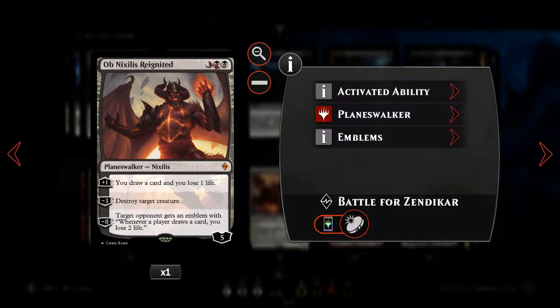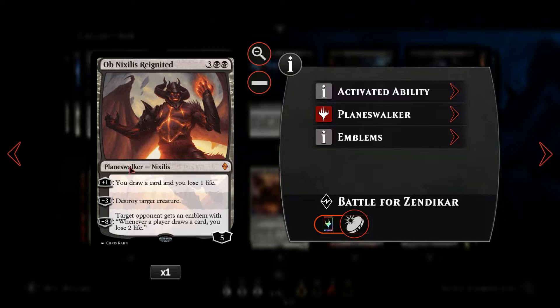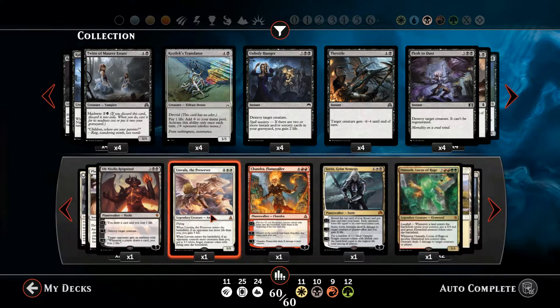We've then got Ob Nixilis, a five-mana double-black planeswalker — a nice card-draw planeswalker. We do lose a life when we draw a card, but that's fine. We can also use it for creature destruction, minus-three him when he comes into the battlefield. His ultimate ability is to generate an emblem where whenever any player draws a card, they lose two life, which synergises nicely with his plus-one ability as well.